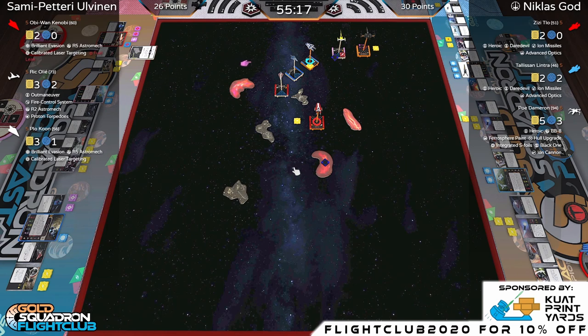That crash was brought to you by Kuat — just kidding, don't attribute a crash to them. Go seriously look at their stuff — I've been wanting to buy a couple of their dial covers. They look great in person. Use coupon code FLIGHTCLUB2020 for 10% off. One of my local players got the Firespray one — I absolutely love it.